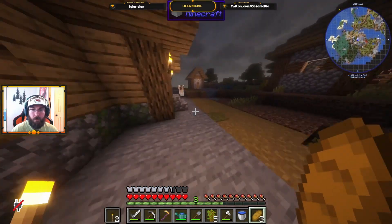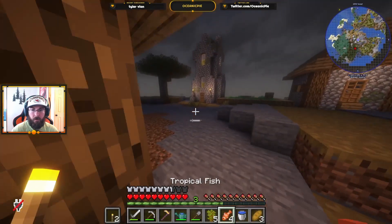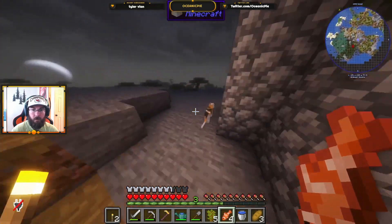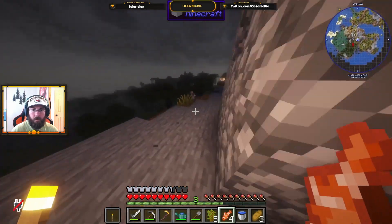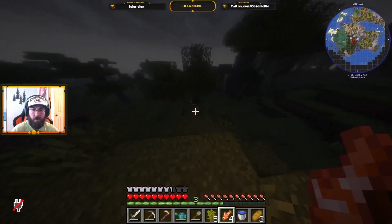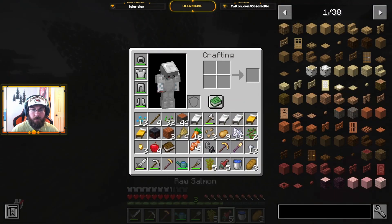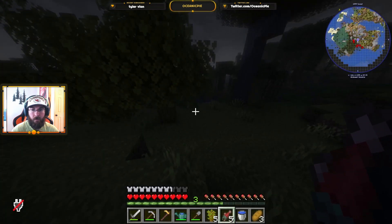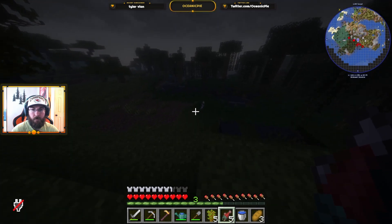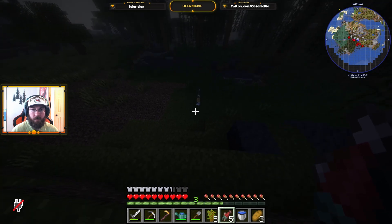Meow meow meow - how do you bait fish, right? Does tropical fish work? Meow - I don't know how to feed you. Raw salmon? Do you have to walk up to you, or do you just run and spam them? They walk up to you, okay.